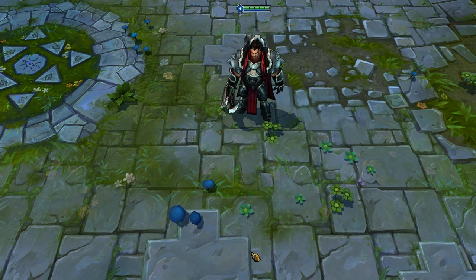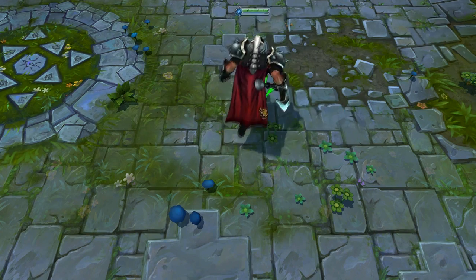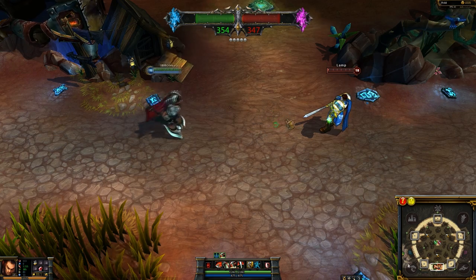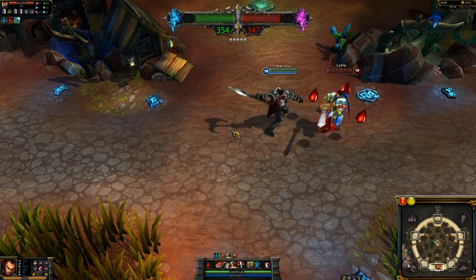What's up guys, it's Punkify here with an introduction to Darius, the Hand of Noxus. Darius is a melee AD bruiser who focuses on multiplying his damage based off of his passive. Darius' passive is called Hemorrhage. When Darius attacks his target, he places a bleed debuff that stacks up to 5 times.